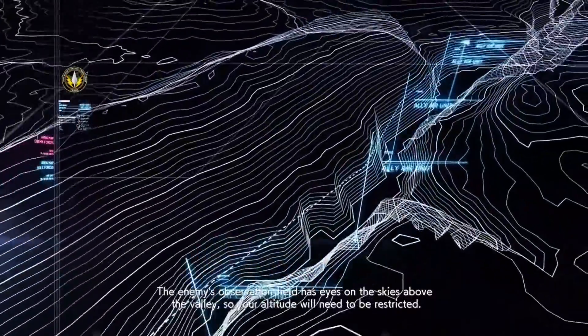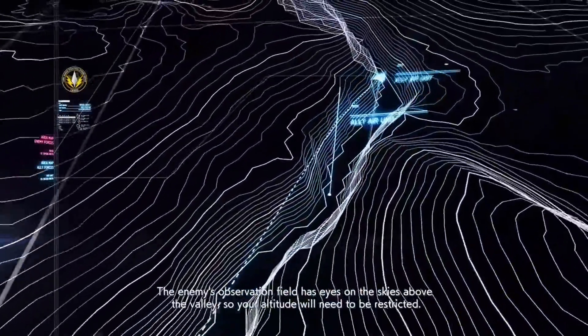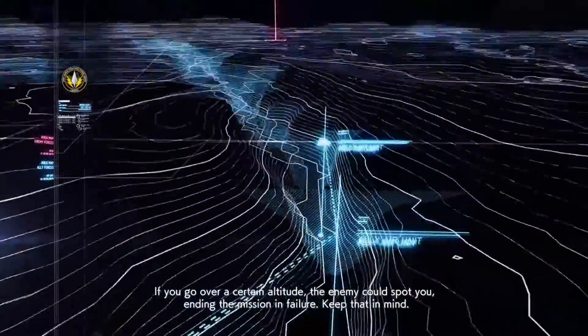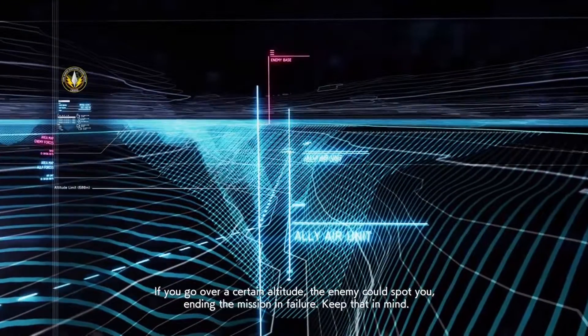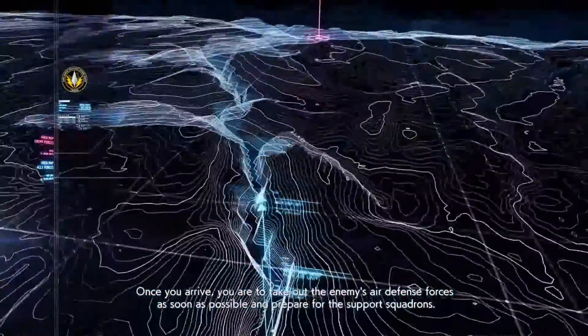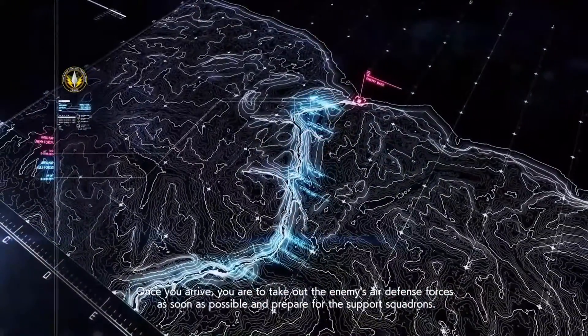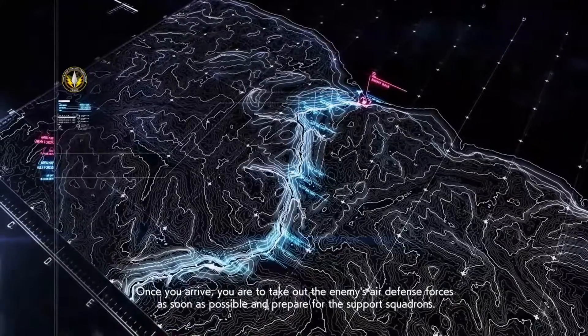The enemy's observation field has eyes on the skies above the valley, so your altitude will need to be restricted. If you go over a certain altitude, the enemy could spot you, ending the mission in failure. Keep that in mind. Once you arrive, you are to take out the enemy's air defense forces as soon as possible and prepare for the support squadrons.